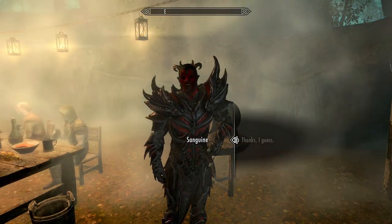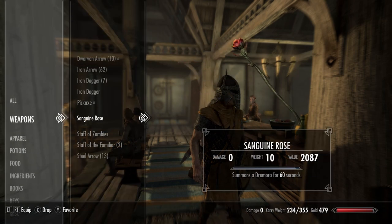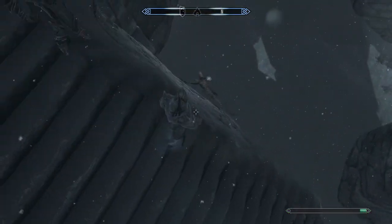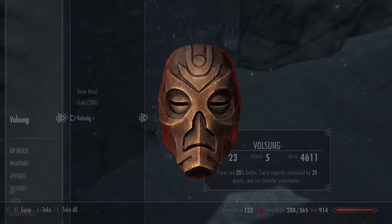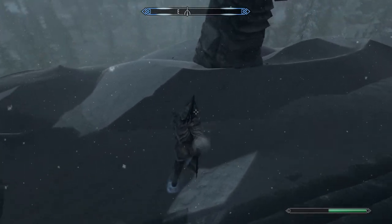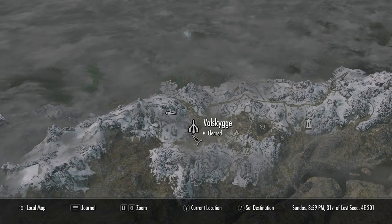The other Daedric artifact I'd recommend is the Black Star from Azura's quest — but only get that when your Enchanting is at 100, because it fills with Grand or Black souls continuously. If you're worried about money but don't want to spend perks in Speech, go to Volskygge — kill the boss there and it gives you plus 20 Speechcraft. It's pretty difficult though — there's always a Draugr Death Overlord — so maybe bring Lydia. It's near Solitude.